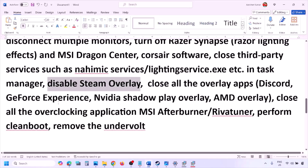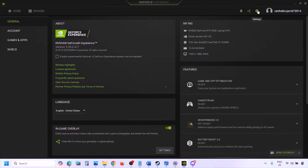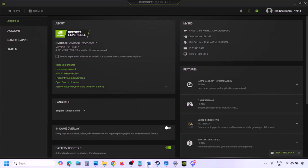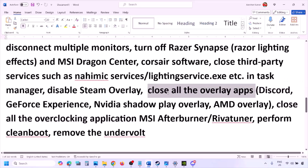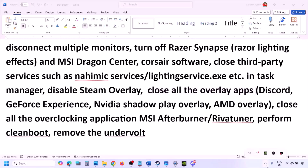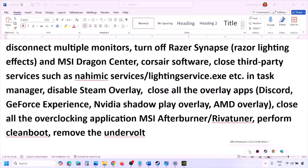Also disable overlays in Discord — go to Discord Settings, Game Overlay, and turn off 'Enable in-game overlay.' In GeForce Experience, click the settings icon and turn off the in-game overlay. Close all overlay applications including Discord and GeForce Experience. Also close all overclocking applications such as MSI Afterburner and RivaTuner.